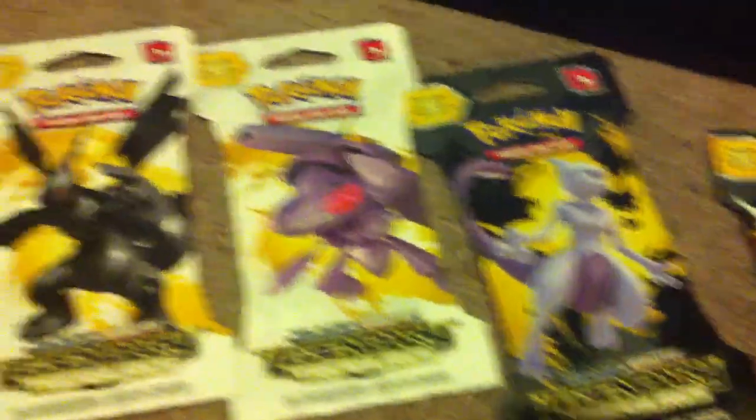I have Legendary Treasures which I'll probably be putting aside and throwing in the four pack arts for the X and Y set when I get them. These are all five pack arts that I have: Lugia, Mewtwo, Genesect, Zekrom, and another Mewtwo. I don't know, I like these — I thought they were really cool, like the Magic the Gathering ones.